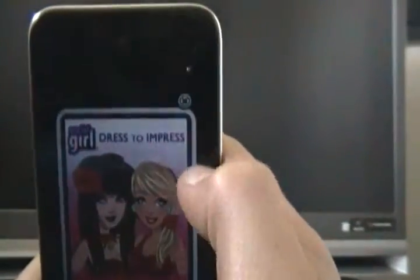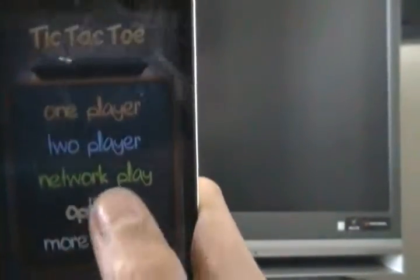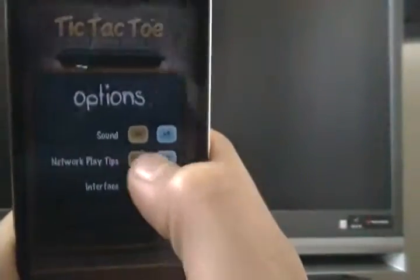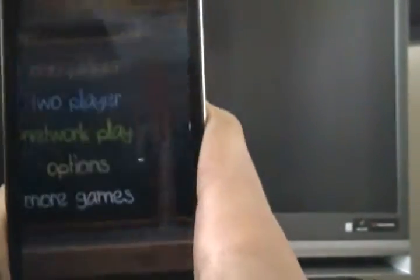But there are a lot of ads, which is kind of annoying because it's free. But in the main menu, you'll be treated with more games, options for the gameplay, sound, network, play tips, and the interface options.